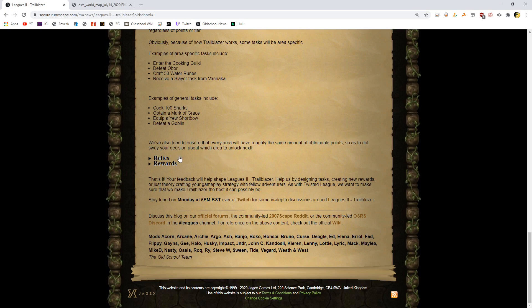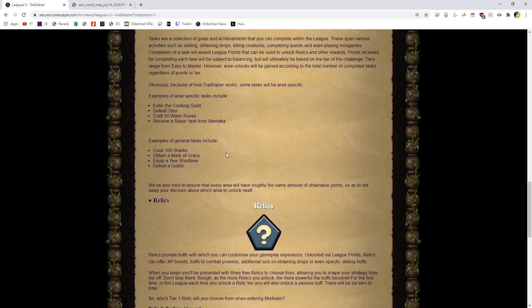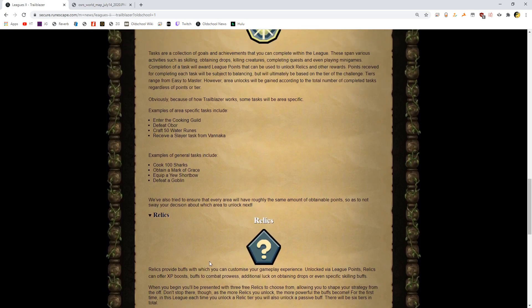They've tried to ensure that every area will have roughly the same amount of obtainable points so as to not sway your decision — I hope they balance that well. Relics provide buffs which you can use to customize your gameplay experience. Unlocked via league points, relics can offer XP boosts, buffs to combat prowess, additional luck on obtaining drops, or even specific skilling buffs. When you begin, you'll be presented with three free relics allowing you to shape your strategy — you pick one and you can't change it. The more relics you unlock, the more powerful the buffs become. For the first time in this league, each time you unlock a relic tier, you will also unlock a passive buff. There will be six tiers in total — Twisted League had five, so this is cool.